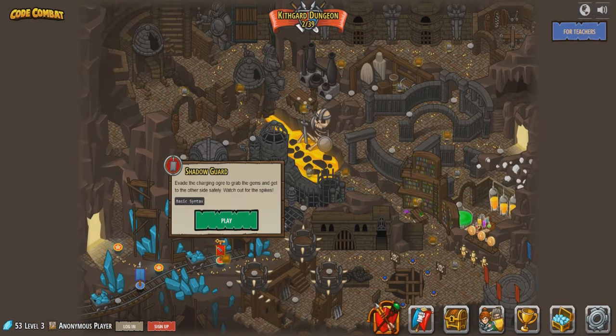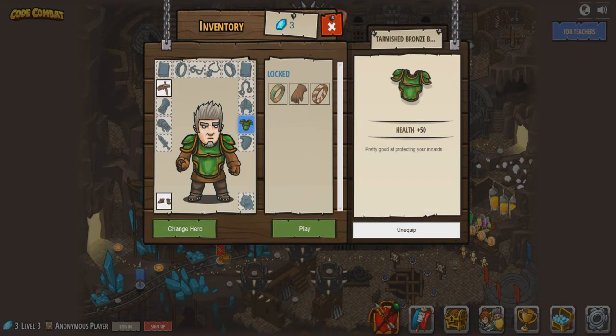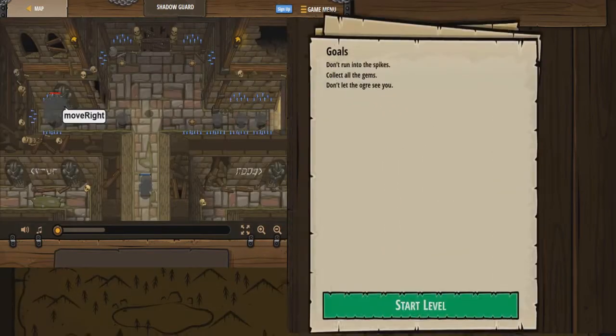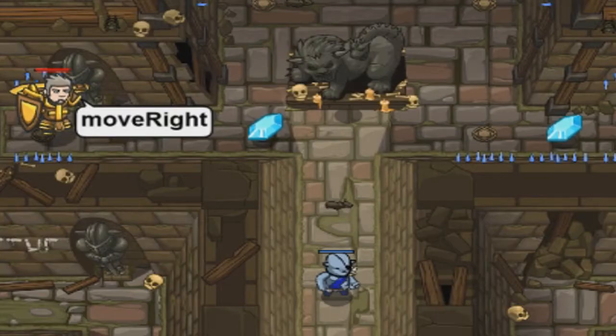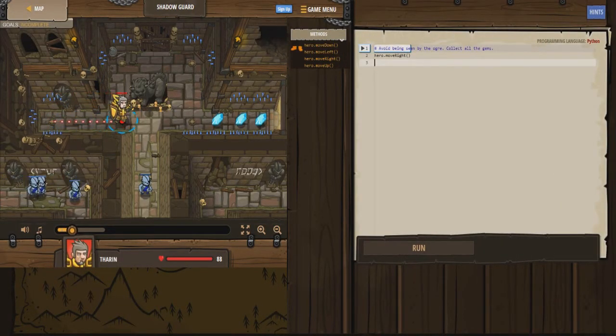Level 3 is Shadow Guard - obey the charging ogre to grab the gems and get to the other side safely, watch out for spikes. We can unlock a chest piece here for 50 gems - let's go ahead and equip that. This one is: don't run into spikes, collect the gems, and don't let the ogre see you. The ogre is right down there in that hallway.